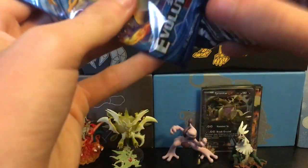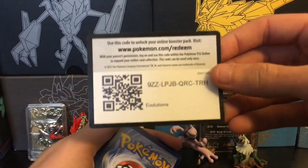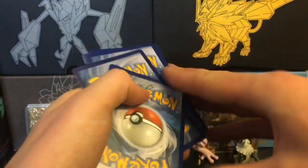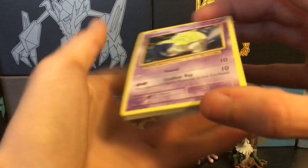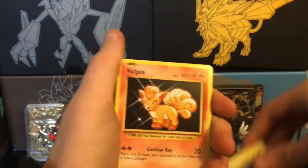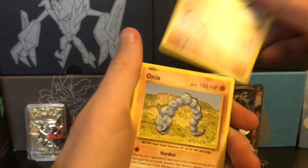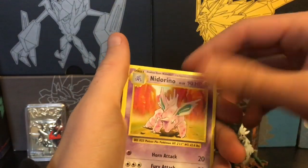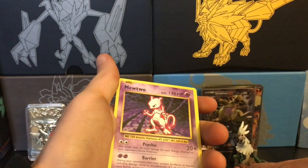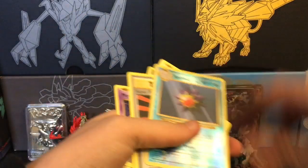Evolutions — there are some good cards in here, and I have most of them already from a booster box we opened a while back — that was a great opening. I do like this set a lot for X and Y. Vulpix, Sandshrew, Onix, Professor Oak's Hint, Nidorino, Super Potion, a reverse Starme that is a rare, and a Mewtwo regular rare.